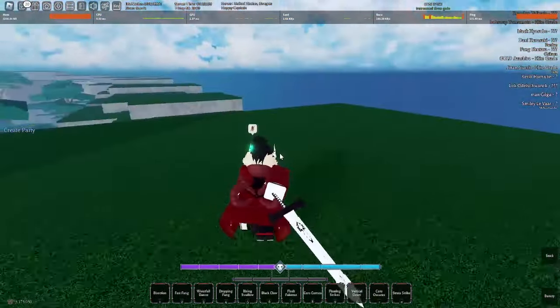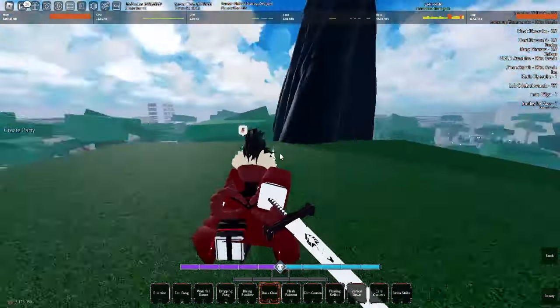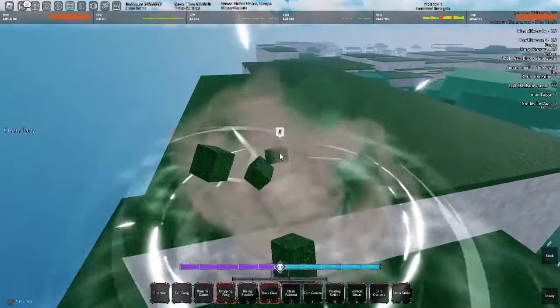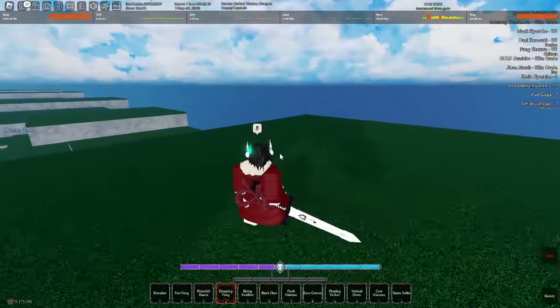My skill boxes right now are Black Claw and Stratus Strike, but I would recommend going Flash Fang and Stratus Strike, as Black Claw is nerfed in this update. The stun is not that good anymore. You want to go Storm with this — Storm ZC.